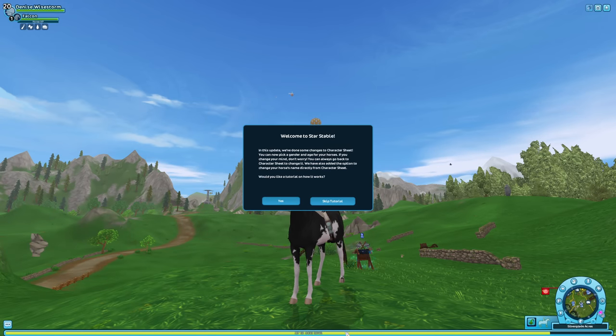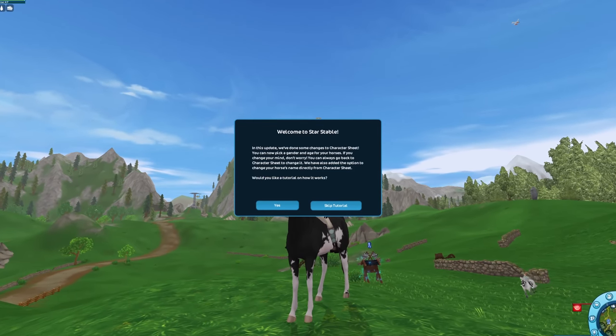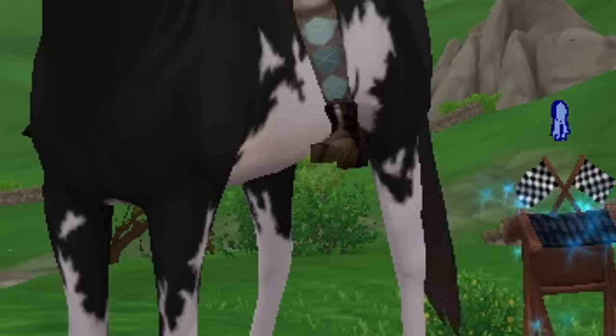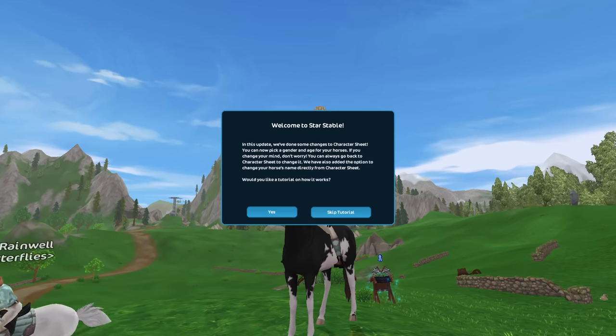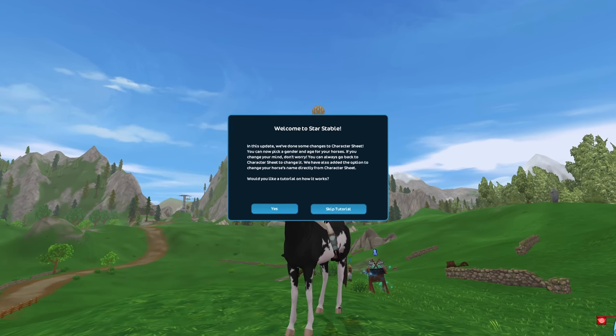Hey everyone, it's me Dennis. We got this update where we can pick a gender and age for our horses, and the first thing I could think about was the fact that I can finally cut my horse's balls off. And there you have it — a gelding. I do have problems, I have issues, I need to get myself checked.